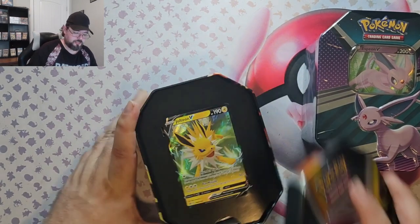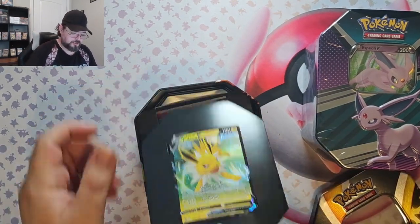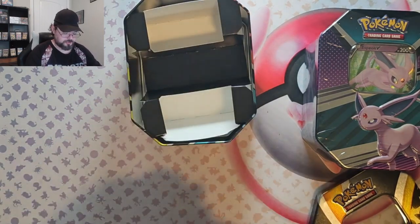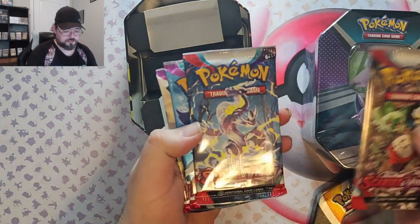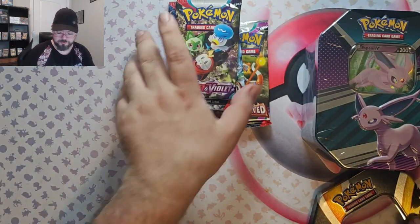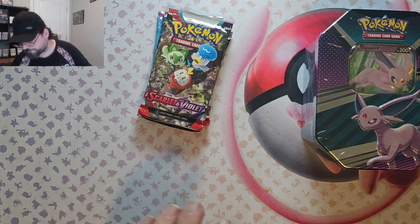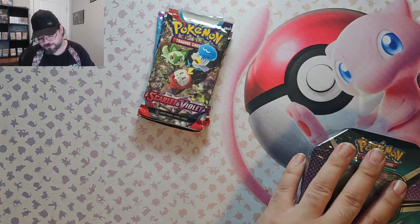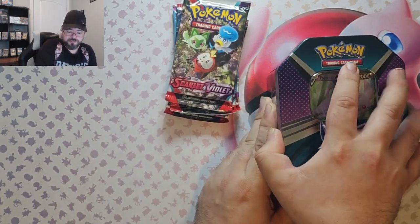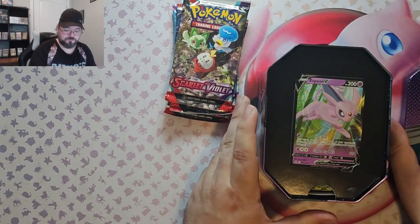Let's see what we've got in Jolteon. We've got a pretty sweet Jolteon card. Oh no, looks like we got Scarlet Violet stuff. That's okay — Scarlet Violet, Scarlet Violet, Paldea Evolved, Paldea Evolved. Hey, maybe we can get that Magikarp to make up for it. I guess when you see tins in 2023 at Costco, you don't assume they have Evolving Skies in them. But that's okay — these were cheap enough.